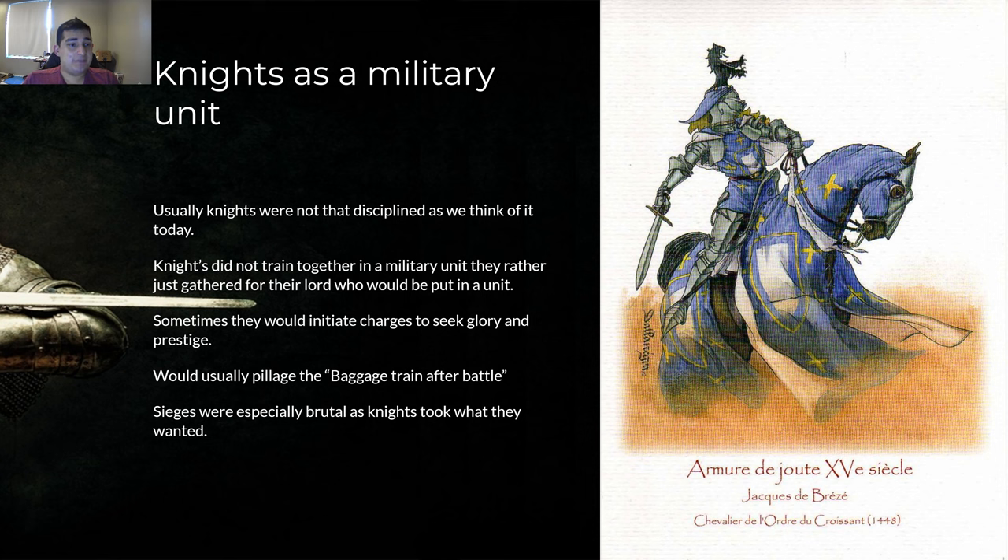Knights in military units who weren't royal knights were usually not disciplined as we think of it today. Knights did not train together in a military unit regularly — they'd just gather for their lord and be put into a unit, like a cavalry squadron. Sometimes they would train when standing around, but they generally didn't get 100 knights together, practice in peacetime, and disperse. That's a very modern thing. At best, you could get them together, do some marching exercises once assembled, and then go off to fight.